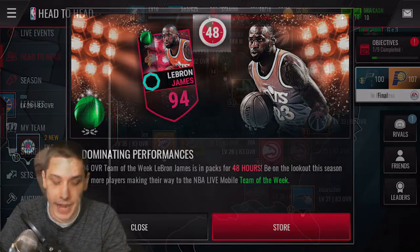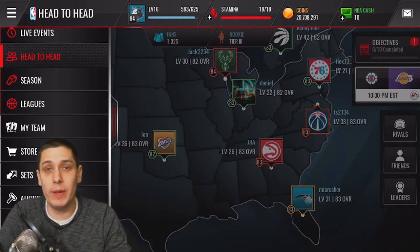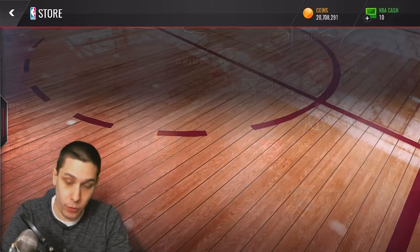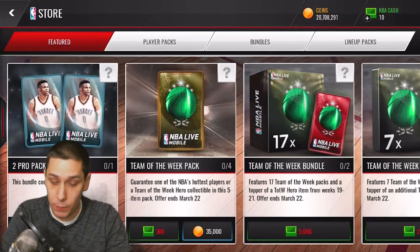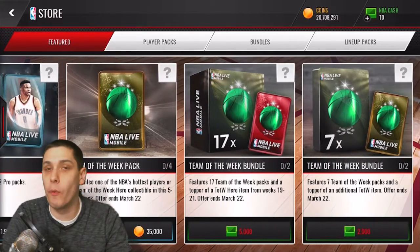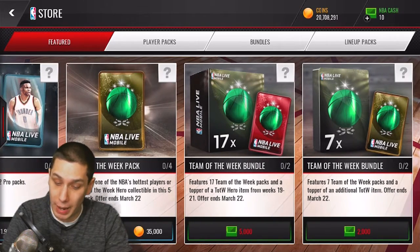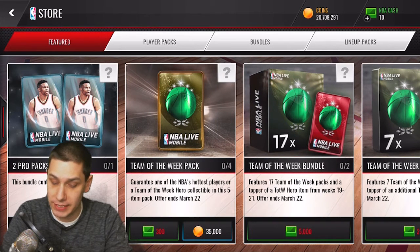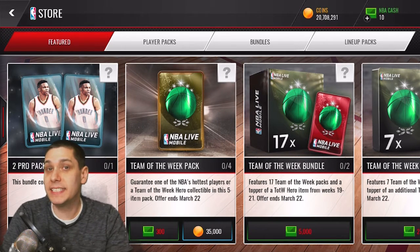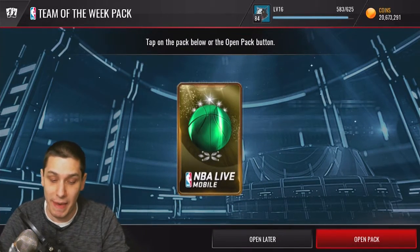So I'm definitely excited to try and pull packs today and see if we can pull the new LeBron. Every time they add a new team of the week into the game, they add new packs as well. Today we have the new team of the week packs — we can open up four of them with coins, they're each 35,000 coins, so that's 140,000 total. Let's start off with the team of the week pack and see if we can nail that LeBron right off the bat.